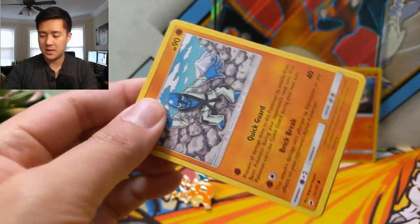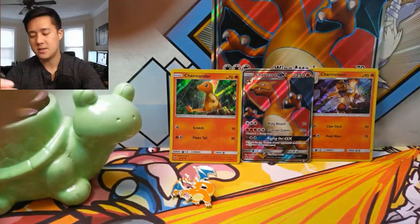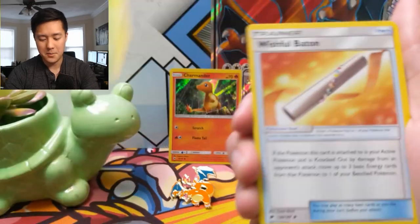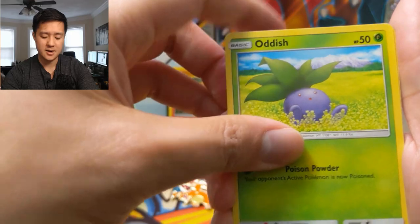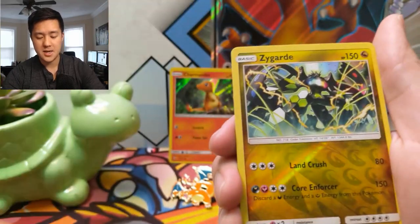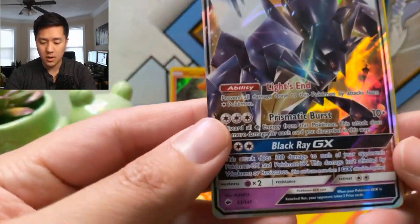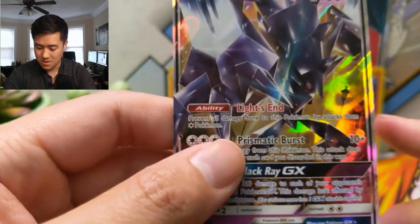This is our bonus pack for our hunt for that rainbow rare Charizard. Let's see — can we end the search today? Well, to be honest, even if we did end it we would still keep going. We got a Darkness Energy, Metapod, Wishful Baton, Acerola, Oddish — I like that art, he looks so relaxed, so stress-free — Charmander, Marill, Pansage. Ooh, Zygarde — we got a big one — and let's not get shut out for this opening. Boom — Necrozma! I haven't seen this guy in a long time.